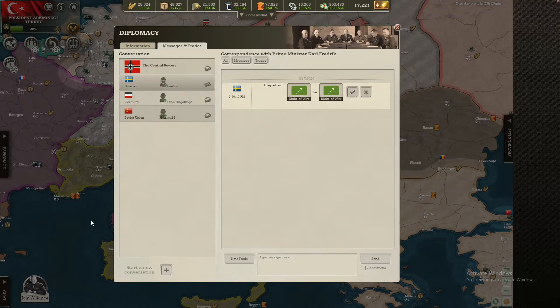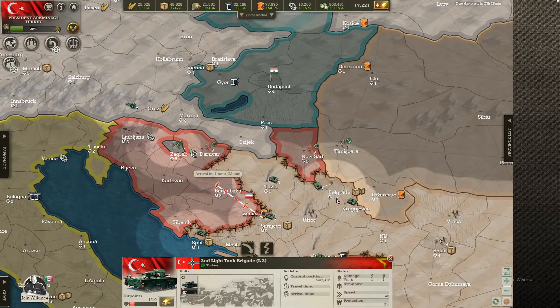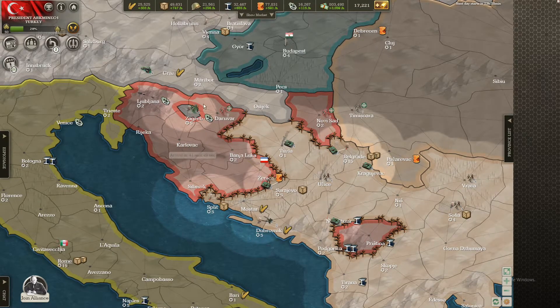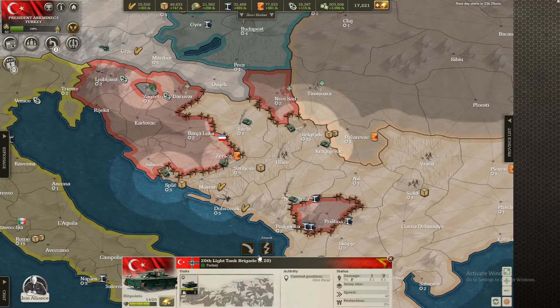We'll take this — Yugoslavia is basically done. We can get ready for the invasion of Egypt. Push forward a little bit further and over to here. Karlobag — I don't think we need it. We'll see what the Germans take; they can take that part. I think this is enough for me.